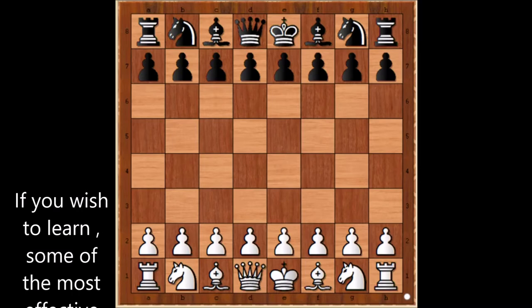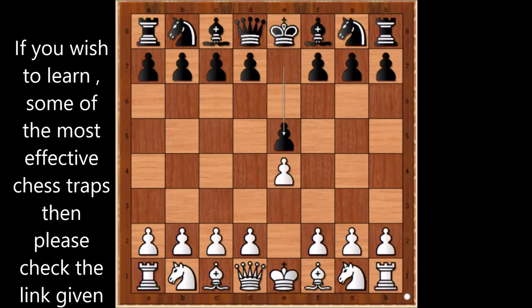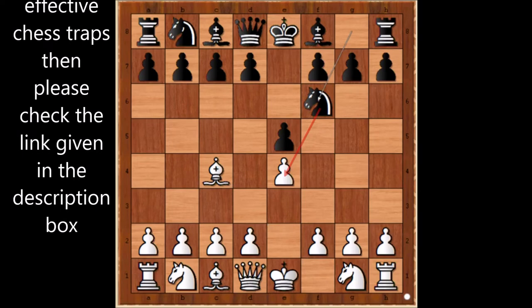Jacques Mieses had the white pieces and he started with e4. NN played e5. Bishop to c4 — the Bishop's Opening. Knight to f6, attacking the pawn on e4. Knight to c3, and we have the Vienna Game.